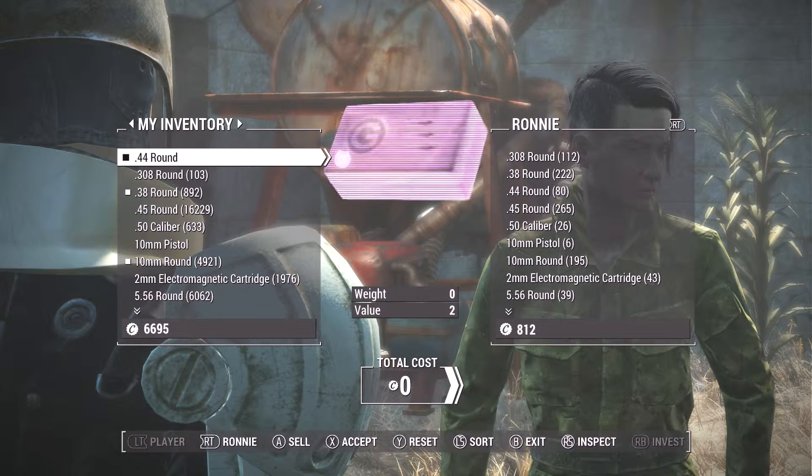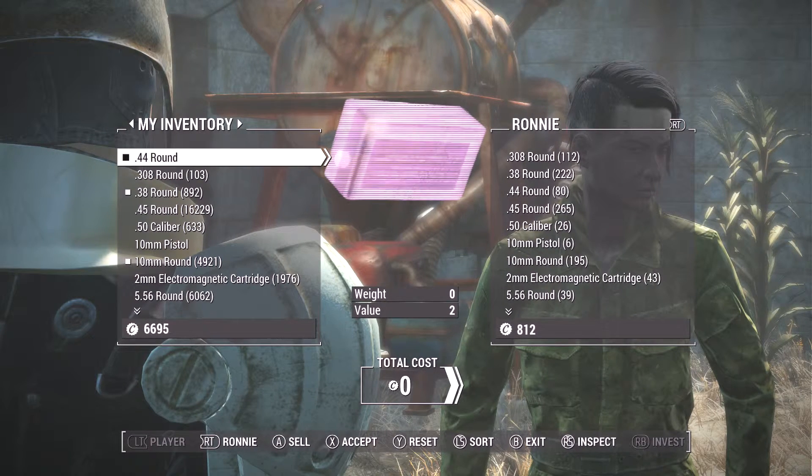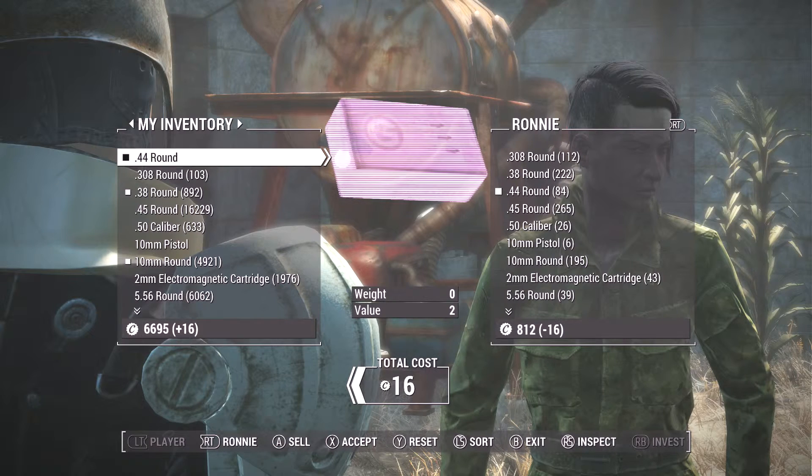I found that Ronnie, the girl in the castle that you take over the castle with at the end — or well, she helps you take it — she sells a lot of good ammo. Personally I use .38 rounds because I use the Guardian which I set up to use .38 rounds, and I am always running out of ammo with it. So I just come to Ronnie and I buy 200 ammo from her, as you can see that she has, which I am about to do.